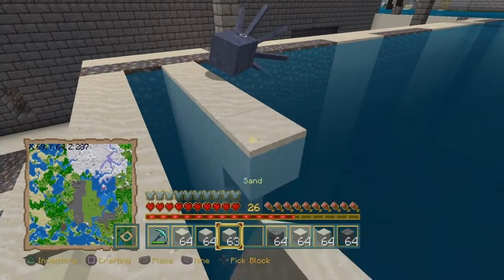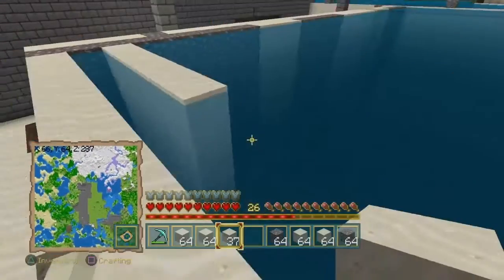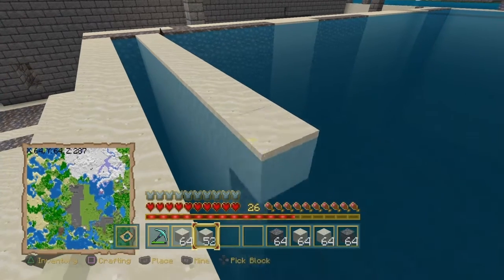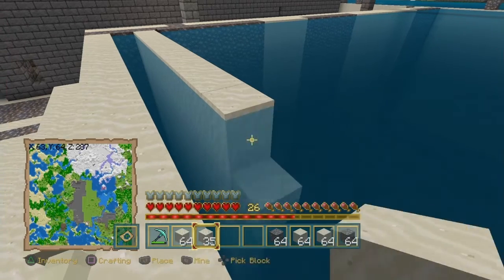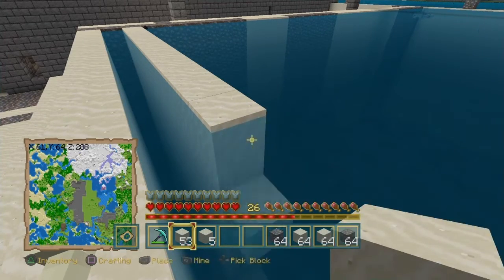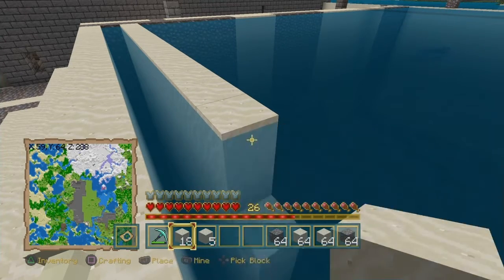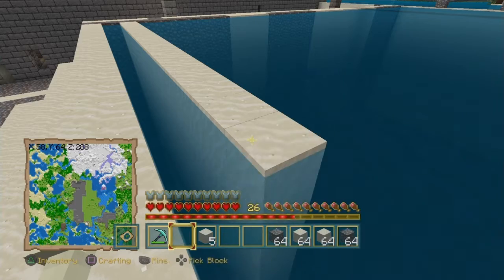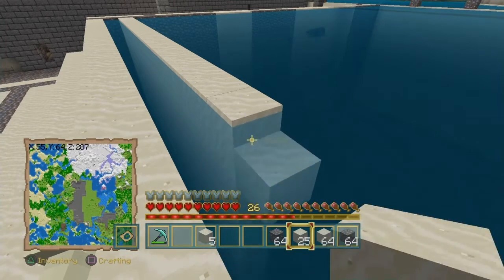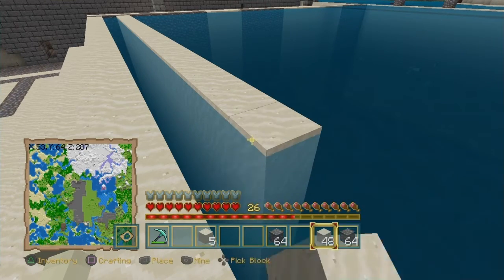I've got to continuously put more sand in until this ocean is gone. Poor squid — he had to bite the bullet, he's dead. It's okay, it's just a polygon creature. What I find amazing about this game is that I can do almost anything I want, as long as I don't put stuff in that crashes the game. If you liked what I said about Minecraft, please subscribe and share this with your friends. See you guys, God bless.